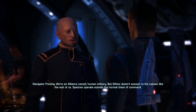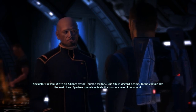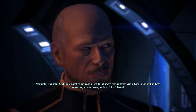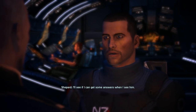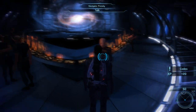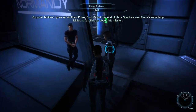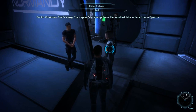That was 30 years ago — you can't blame Nihilus for that. — No, I guess not. But it still makes me nervous to have a Spectre on board, especially a Turian. We're an Alliance vessel, human military, but Nihilus doesn't answer to the captain like the rest of us. Spectres operate outside the normal chain of command, and they don't come along just to observe shakedown runs. Nihilus looks like he's expecting some heavy action. I don't like it. — I'll see if I can get some answers when I see him. — Good luck, Commander. Alright, so it looks like this is not the routine mission that we've been told it is, and we'll find out more about that soon. Not too many people are very fond of this Turian Spectre.